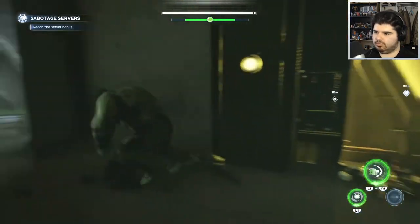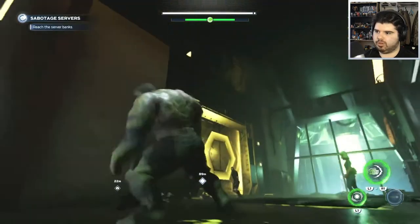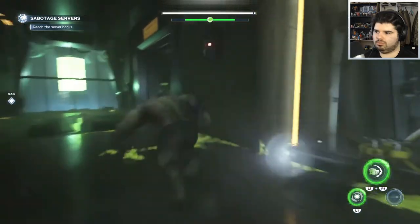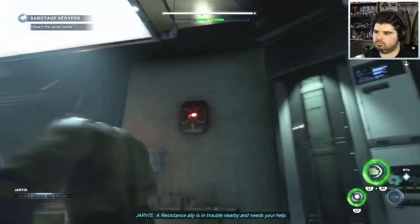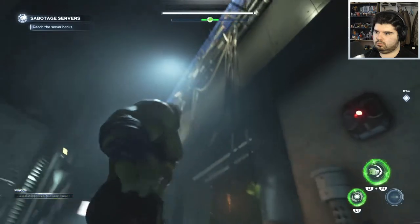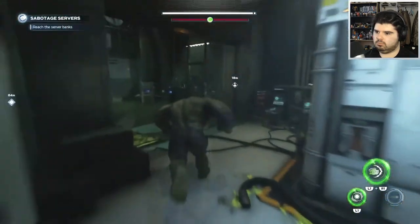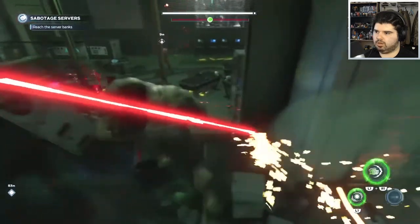Oh, there's a chest in there — another four-button thing. This is gonna be hard with the Hulk. 'A resistance ally is in trouble nearby and needs your help.'